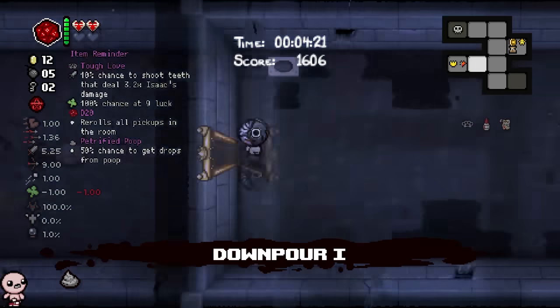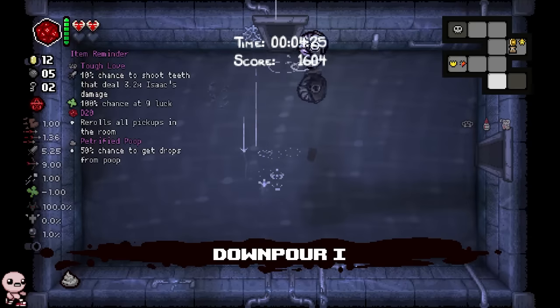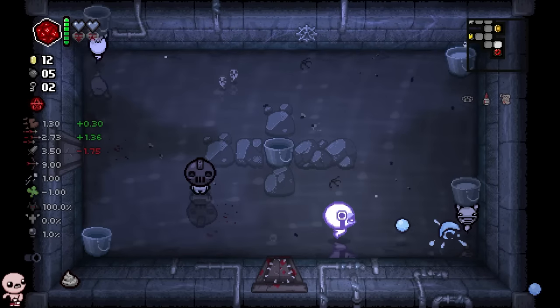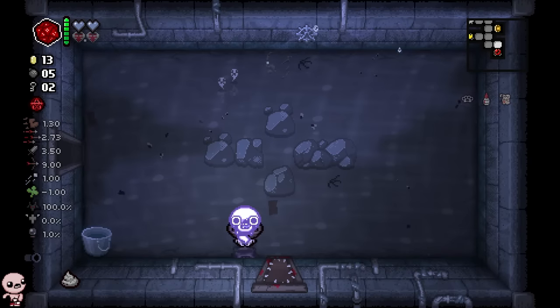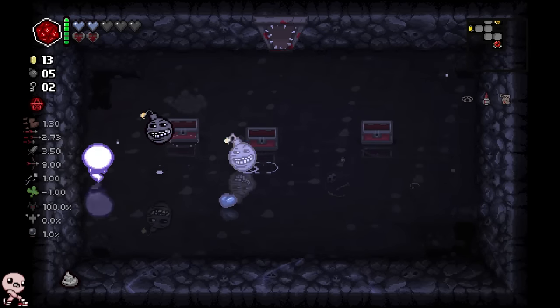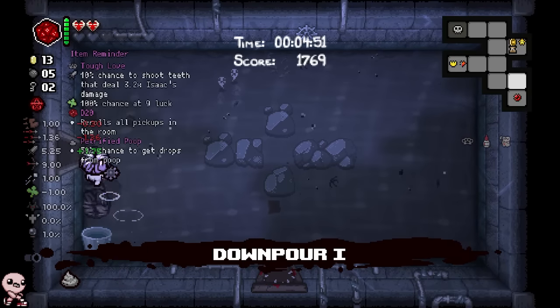We do want as much luck as possible, especially with the Tough Love. Of course those two go hand in hand, so I don't know if I'm gonna be getting any kind of perfection anytime soon, but any kind of luck ups will be very much appreciated. Curse room — triple soul heart. Maybe a TP? No, just super troll bombs all around. That's still really good. Let's TP back and go fight the boss.